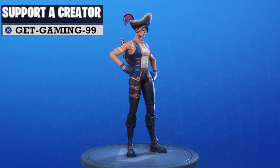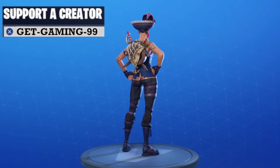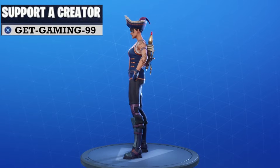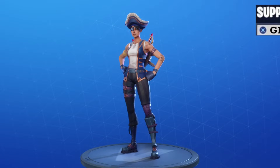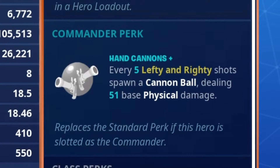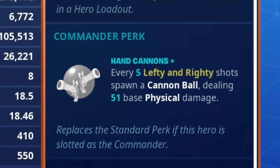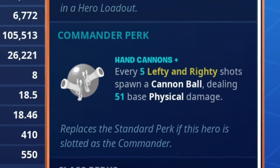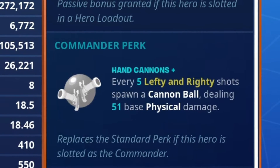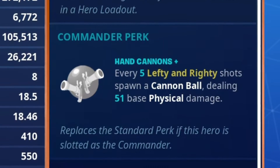Buccaneer Ramirez is the newest soldier in Fortnite Save the World, part of the pirate heroes set. Her new perk is Hand Cannons Plus — every five Lefty and Righty shots spawn a cannonball dealing 51 base physical damage. I'm not sure exactly how it works, but I'm assuming it's something like the Bowler from a couple years ago — a cannonball that bounces through enemies.